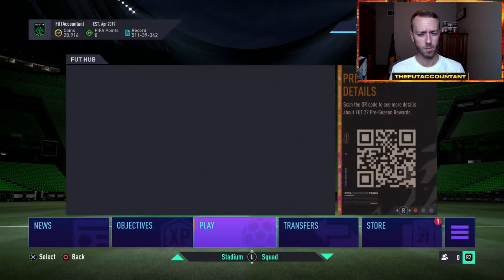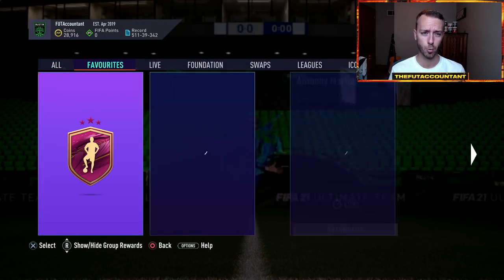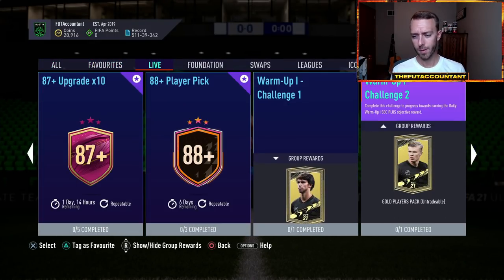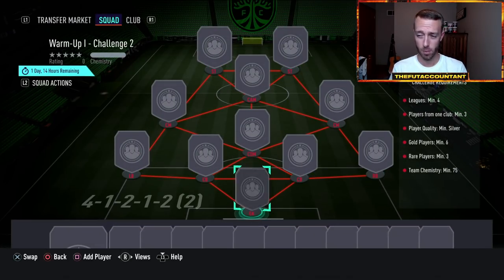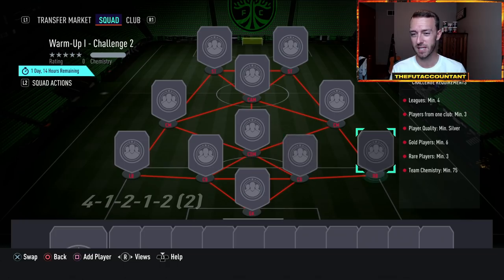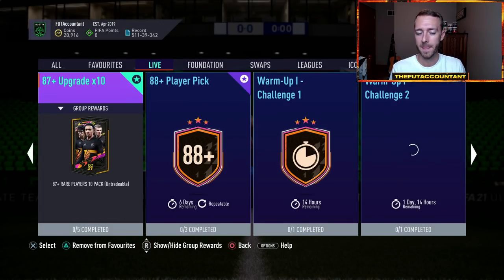I want to talk about the warmup SBCs. I know some of you guys might be doing these, but for me it just does not seem very worth it. Today's warmup challenge was basically mostly silver but six gold cards as well, 75 chemistry, four leagues, players from one club minimum three. It's just a pain — it's too much effort at this stage of the game just to get a coin boost in FIFA 22. I think that this warmup challenge objective is not worth it — it's too much already for the first two SBCs.